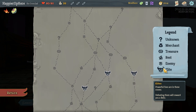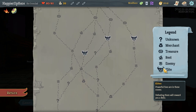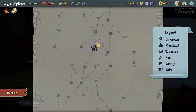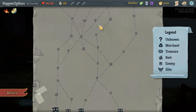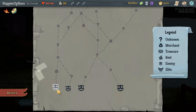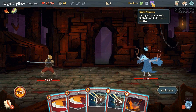Looking at the map: if I stick to the left I can get three question marks and the paths converge. If I stick to the right I can get four question marks. After that point I have to turn left. Let's go right for the four question marks.